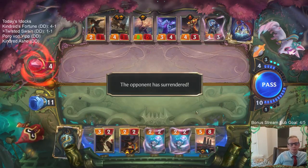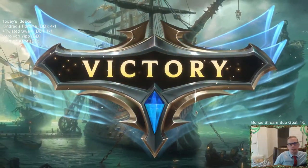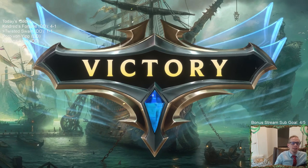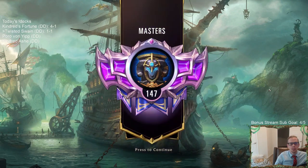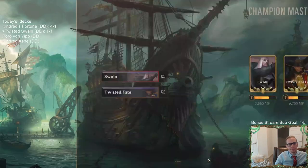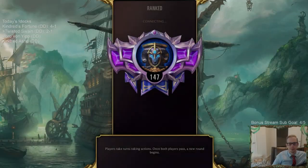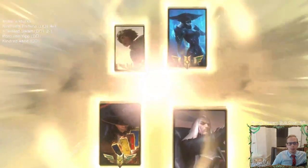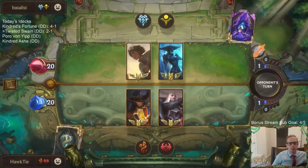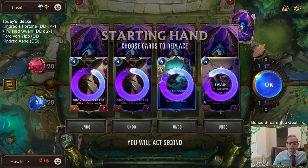I was going to play Swain but I had the Monster Harpoon to kill the lifesteal, the Ravenous Flock to kill the four-one, and the Scorched Earth to kill the big dragon. Then Leviathan was going to finish the job. We have two Scorched Earths - those are going to be very important to find, blowing up the landmarks.